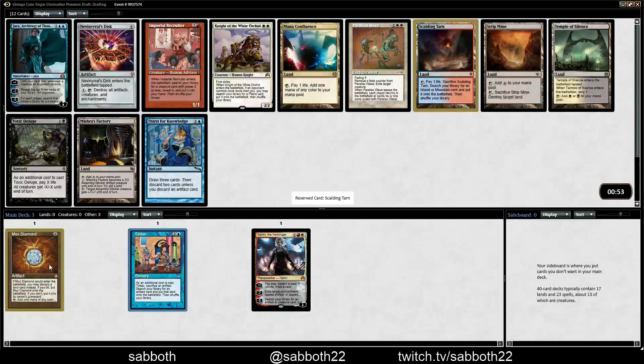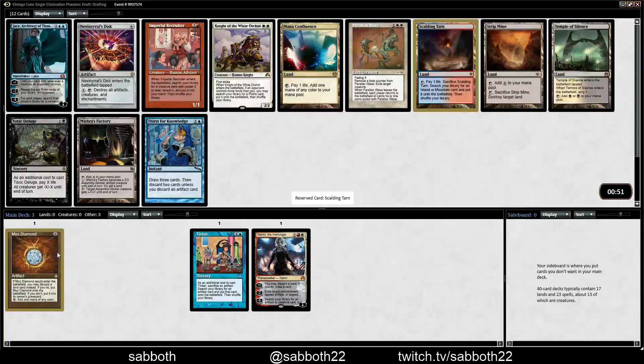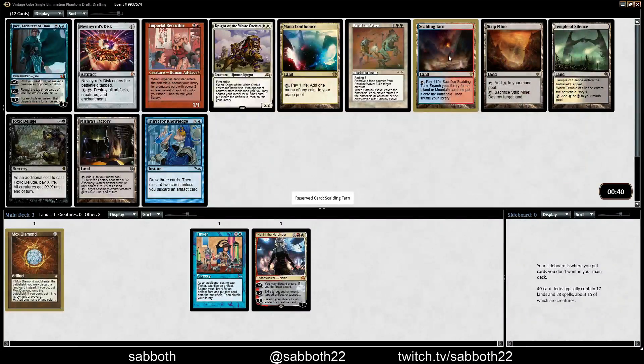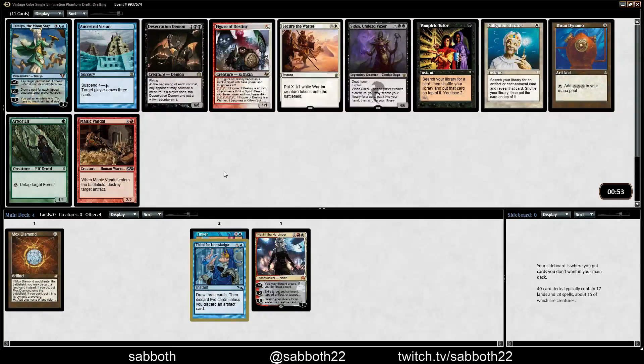Scalding Tarn — now that we kind of know what colors we're going to play, that might just be the right pick. Strip Mine is better if you're playing fewer colors. But if it wasn't for Scalding Tarn, I guess we could take Thirst for Knowledge. Thirst and Jace — Thirst is probably a bit better. Scalding Tarn versus Thirst for Knowledge... I'm going to take Thirst for Knowledge. The fact that it's instant, all that stuff — pretty strong.